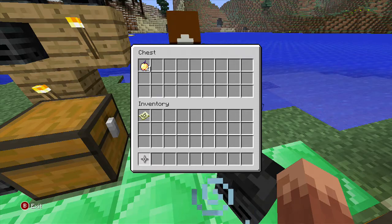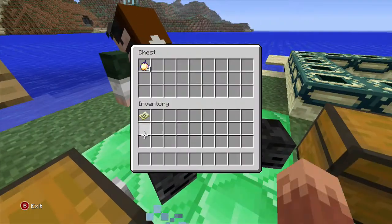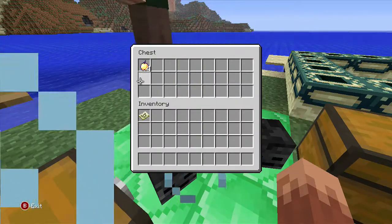In the next chest, we have the super golden apples, which are just like — they save you, basically.